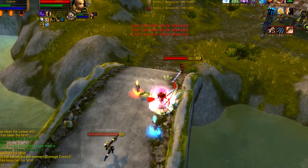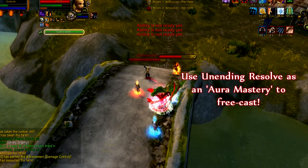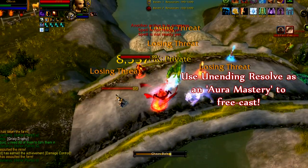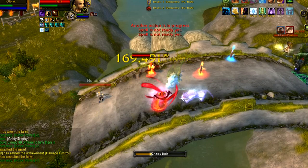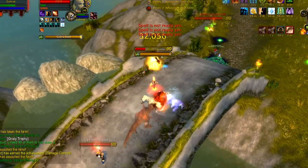Another thing to remember: with Chaos Bolt having such a long cast time, everyone is going to be trying to interrupt it. So remember to pop Unending Resolve when you really want to get the Chaos Bolt off. It is our new Shield Wall spell — it actually gives you an Aura Mastery-like effect, so if you want to be certain your Chaos Bolt will land, pop it before you start casting and you're immune to silences and kicks.